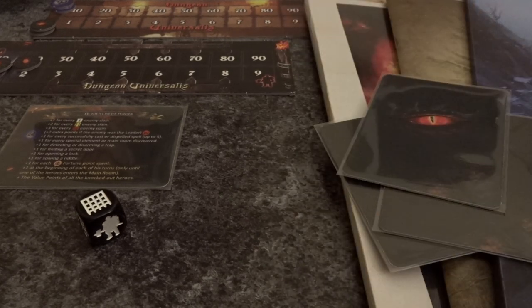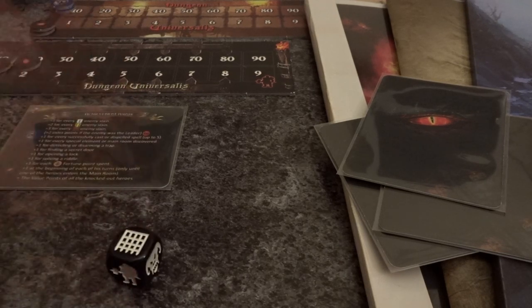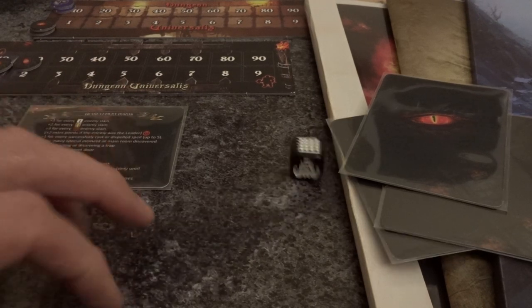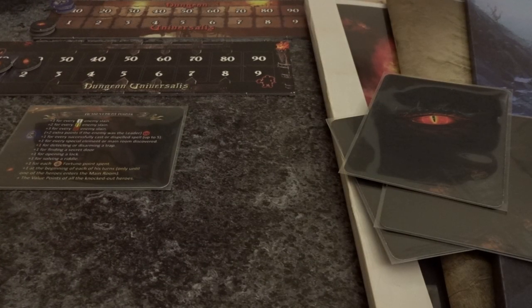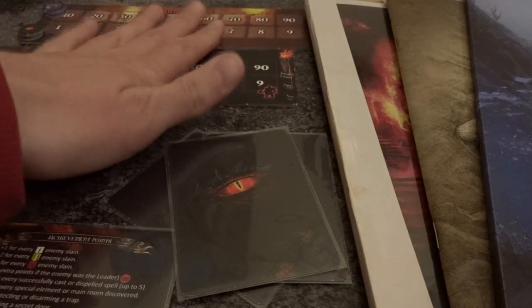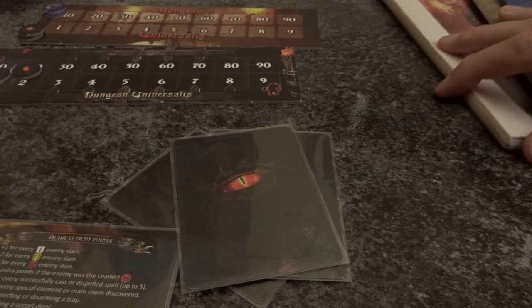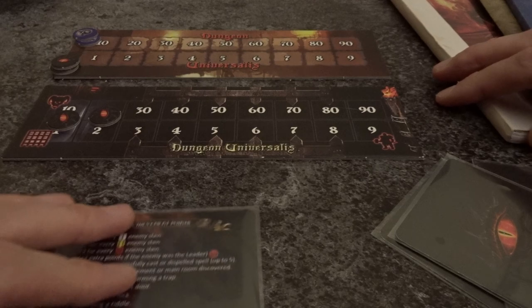Now let's have a look at the material here. This is the scenario die - we won't talk about this now because it's just for the artificial Dark Player, so I'll put it away. We have some cards, this achievement points card, two counters, the rulebooks, and a lock. We will start with those now.